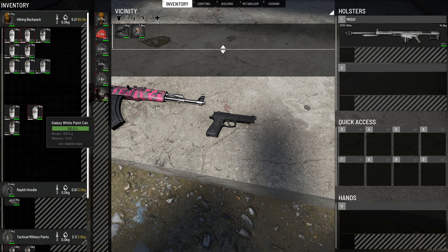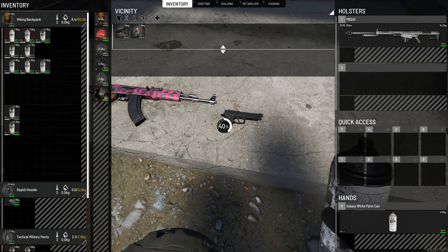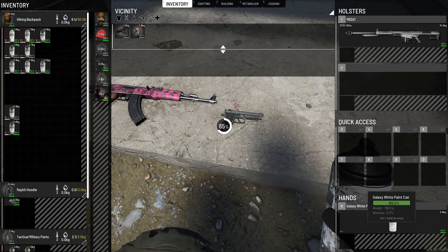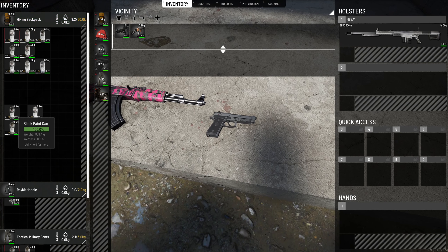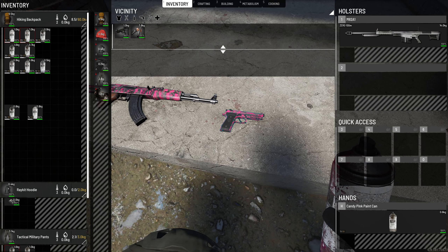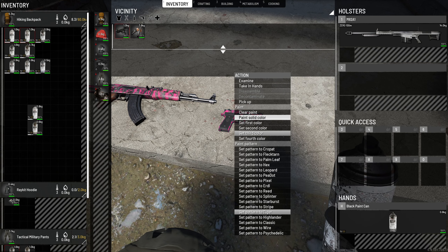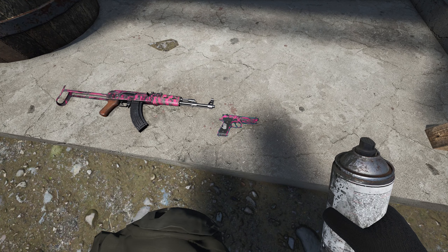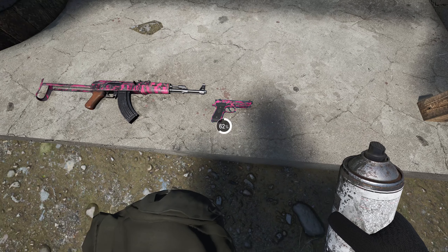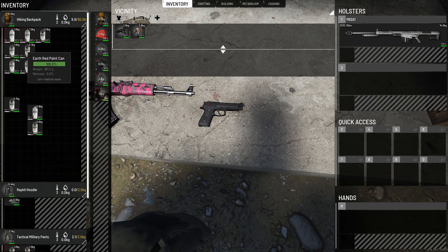We're going to do the same to the pistol as well. I'll get the galaxy white on there, paint a solid color, then choose a pattern — let's go with tiger again and make it exactly the same: second color, then third and fourth were black. If you want to completely clear the colors, just hold F over it and press 'clear paint' and it will go back to normal. It's very clever — it's amazing what this engine is capable of.